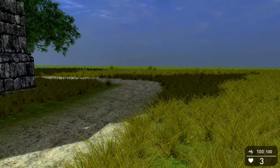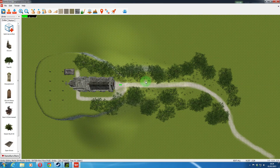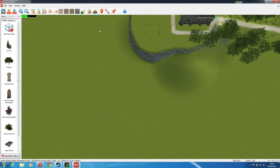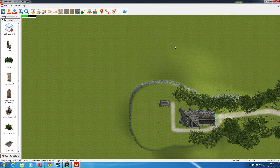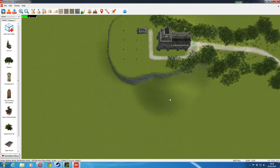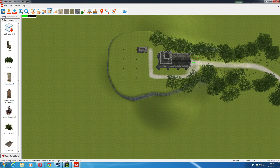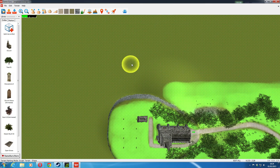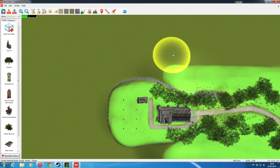I'll get back to the main map now. I'm going to get this hill just a bit smoother, because it's not very realistic looking at the moment. So let's just go into hill mode - raise lower terrain mode, I should say, but I think of it as hill mode.